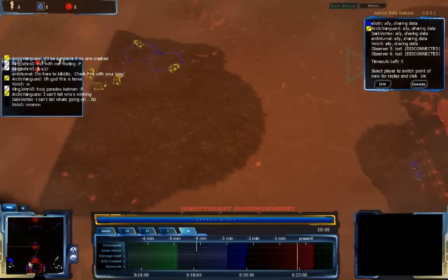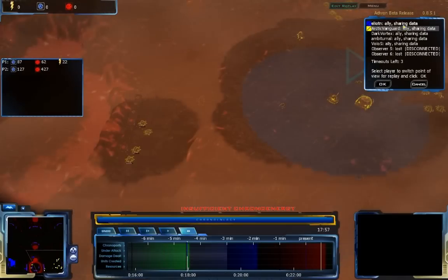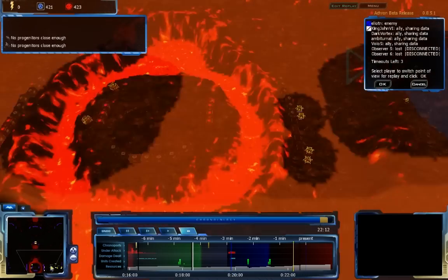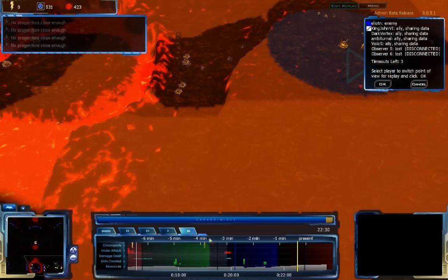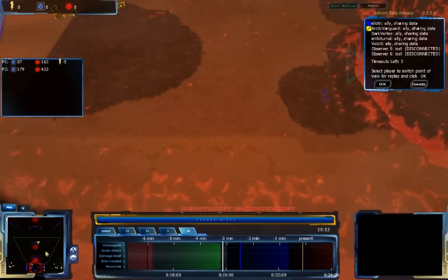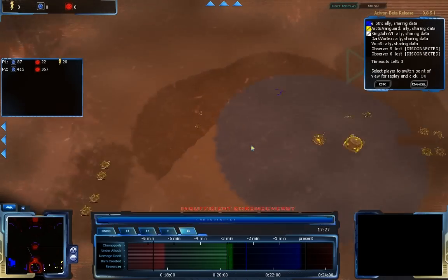The blue time wave is somewhat consistent for at least some of the chronoports, but Arctic Vanguard is going to be a lot weaker on his attacks. These chronoports have come in but not much is happening with them. Arctic Vanguard managed to get a consistent setup for the Farpods somehow, but it's really hard to tell. From Elliot N's point of view, the green time wave is completely good for him — nothing really damaging is going on. For Arctic Vanguard, about 10 seconds from the present, he doesn't have much of an army but isn't being attacked heavily either. He really should get some Firepods up and start chronoporting them back. The green time wave's Farpods look pretty consistent, and it looks like Elliot N is going to be coming out on top.